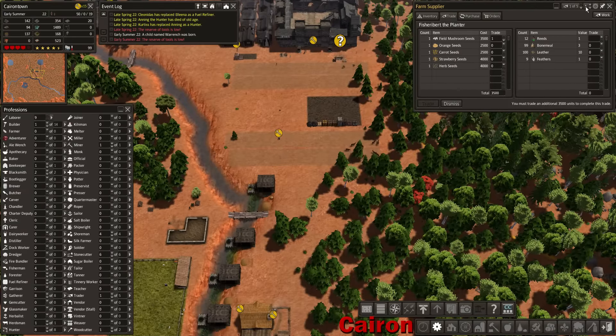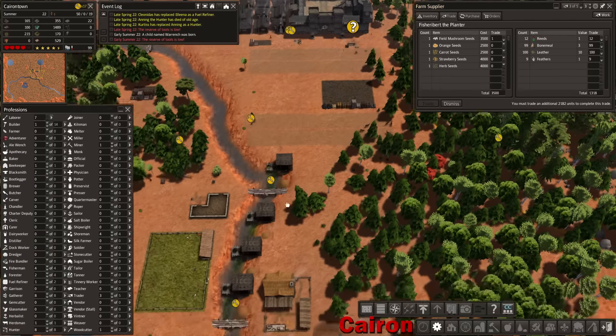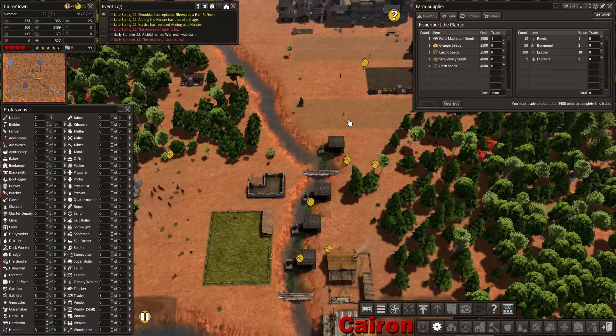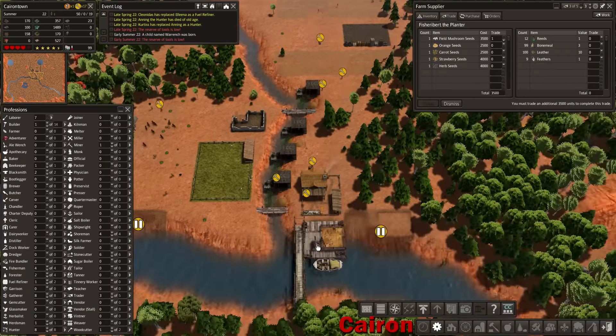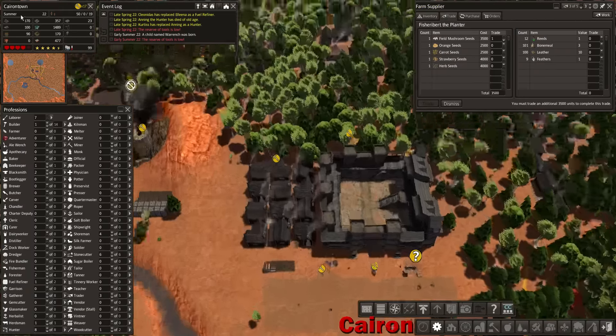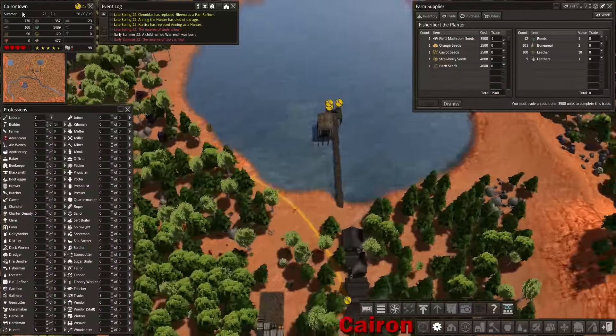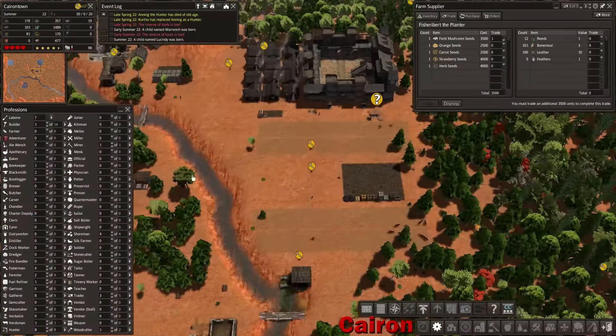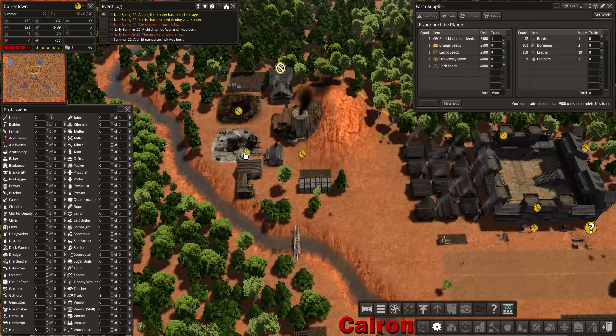Let's increase the amount of workers we have here so that we can get all of our leather moved over, so we can buy that. Let's increase this even further - just max it out. It's really high priority at this point to get some food in place. We've got winter coming up, so I want to make sure that these are all in place and ready to go before spring hits.